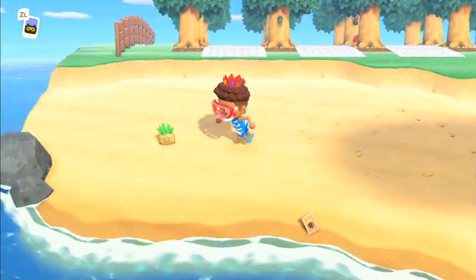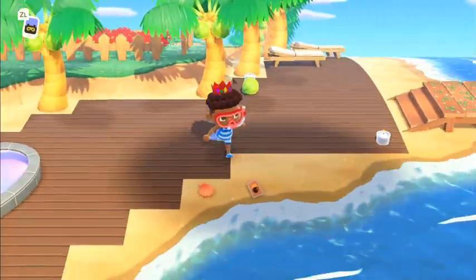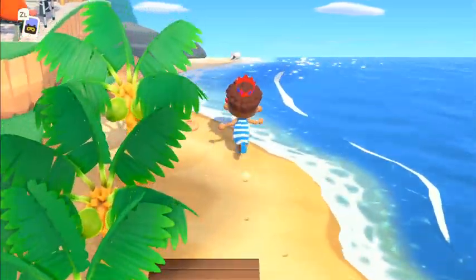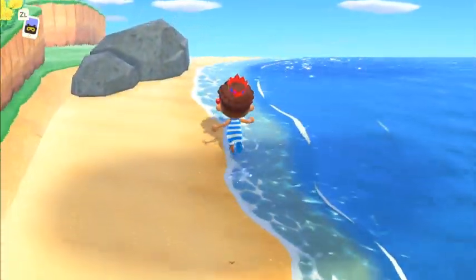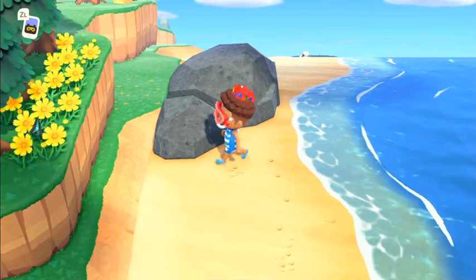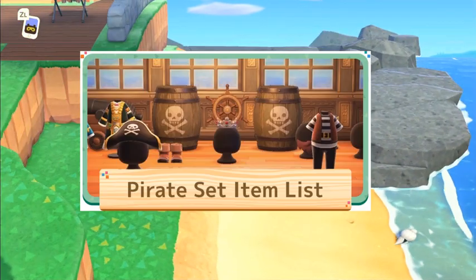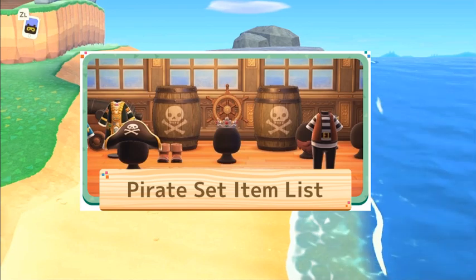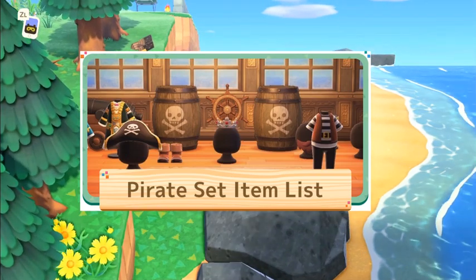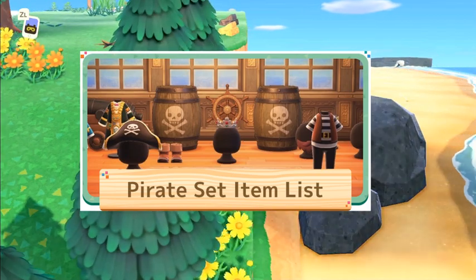A little seagull guy lands on your island — I heard there's a new story behind it where you have to find pieces. I haven't fully looked into that, but you can get pirate gear: a pirate bandana, pirate hat, pirate treasure crown, pirate eye patch, pirate beard, pirate treasure robe, pirate dress, pirate outfit, pirate coat, pirate pants, and pirate boots.